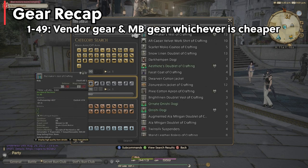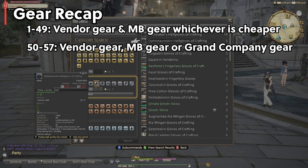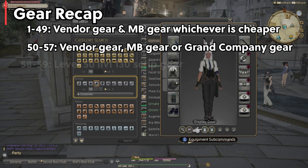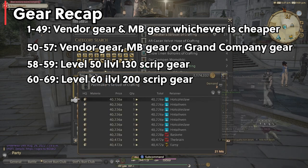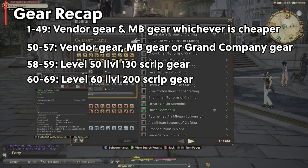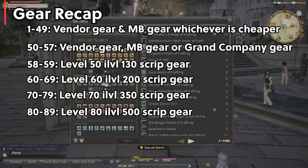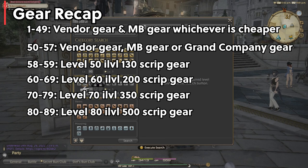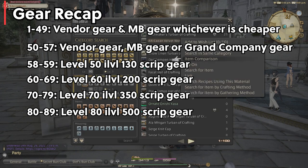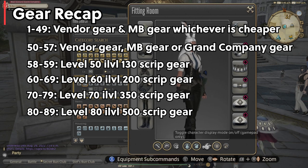Let's recap and go over the gear progression: 1 through 49 — vendor and NPC gear. 50 to 57 — vendor, grand company, or market board gear. 58 to 59 — level 50 item level 130 script gear. 60 to 69 — level 60 item level 200 script gear. 80 to 89 — level 80 item level 500 script gear. Level 90 is our current expansion, so you'll be using the highest crafter item level gear available at the time — currently item level 590 as of this video, but this will change and update when new patches arrive.